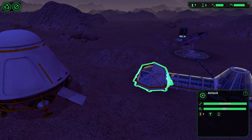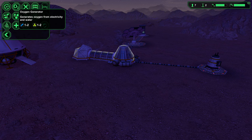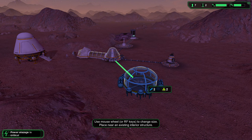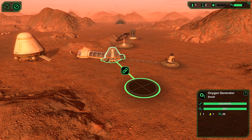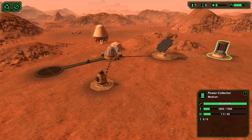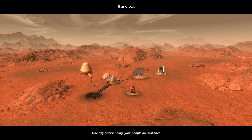The airlock is actually a bit slower. So now we can build our next thing, which is going to be a canteen. We are now back to daylight and we can connect those two. We have reached survival — one day after landing, your people are still alive. Although we did have a short moment where they were nearly suffocating. Not a good start to any colonisation of a planet.